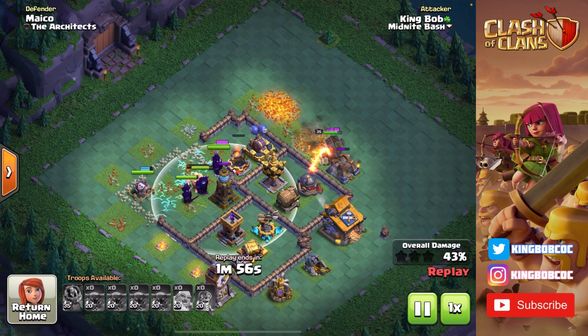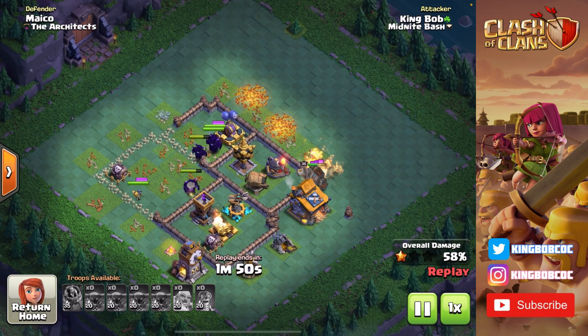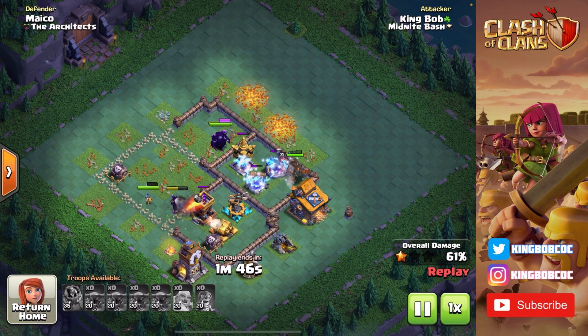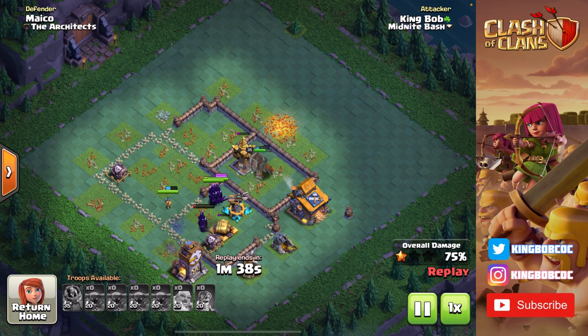It's taking a ton of DPS for my PEKKAs and all my PEKKAs are at full health. Moving into the base, I pop a bunch of abilities to break through that Crusher and get towards that Mega Tesla nice and early. Check it out — half the base is already destroyed. I have my Battle Machine now fully charged up, its ability is swinging, taking down all these buildings, and this base just goes down to PEKKAs.